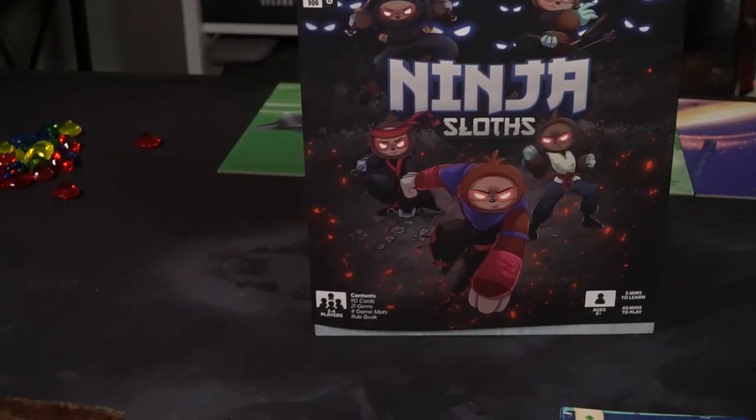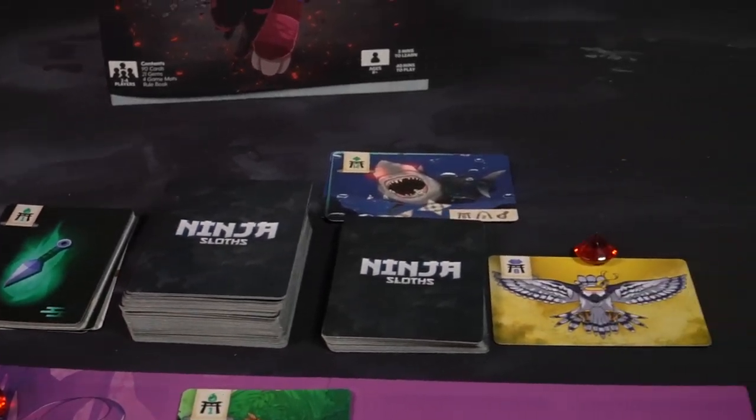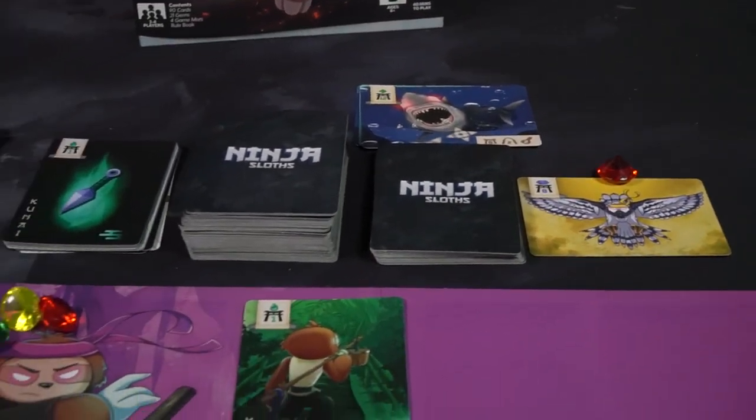Hey guys, and welcome back to another Unfiltered Gamer card game review. Today's game up on the tabletop is Ninja Sloths by Big Dog Games. This is a 2-4 player card game that takes roughly about 25-45 minutes to play, and is for ages 10 and up.